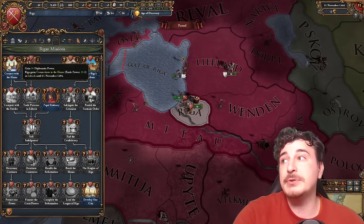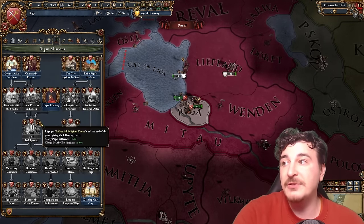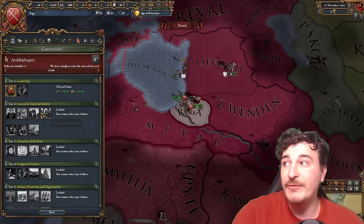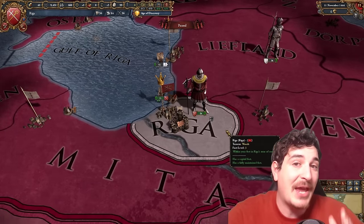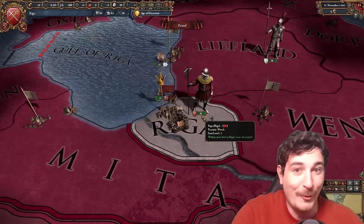To go alongside that, you also get the connection with the Hanse, which eventually leads down the path of selling indulgences, a presence in the Lübeck node, and your very own unique reform for the tier 1 reform — making Riga the only nation in the game that is both a republic and a theocracy at the same time because of that particular reform.